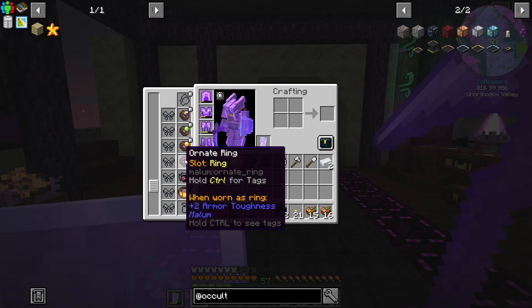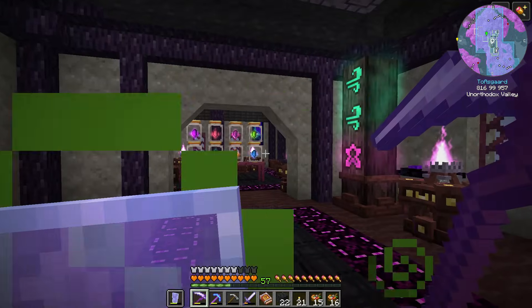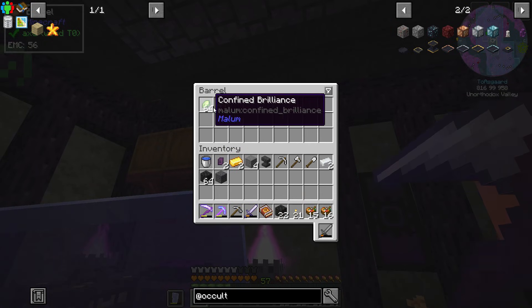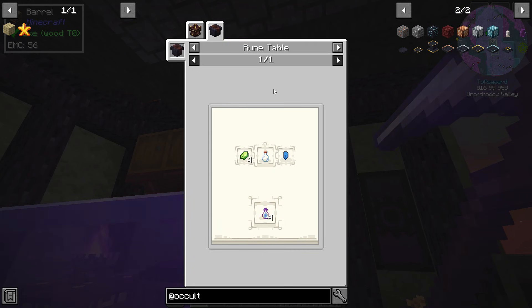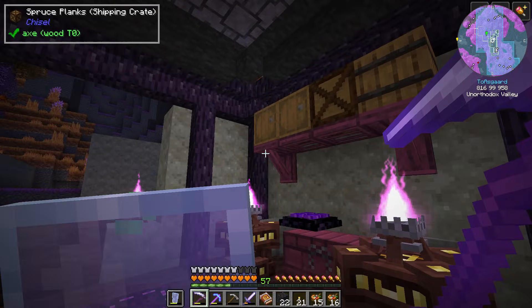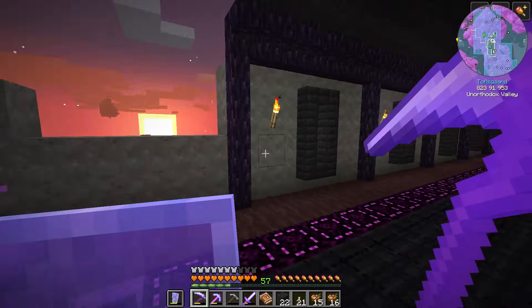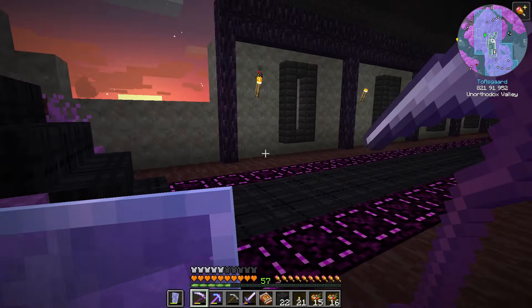I'm actually going to switch that because I'm kind of at a point where I have so many spirits, aside from Eldritch - and even Eldritch I have a lot of. So I wanted to switch over to the Confined Brilliance so we could make bottles of enchanting very easily and start stockpiling those for later.